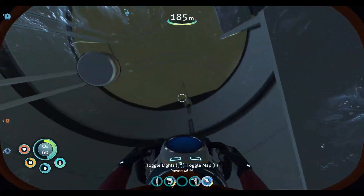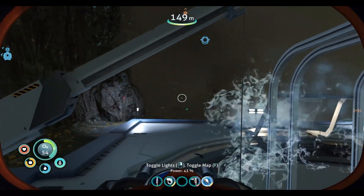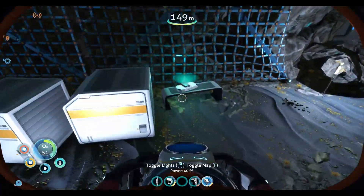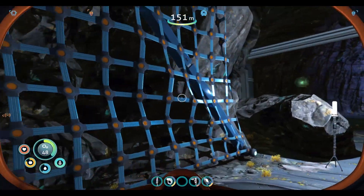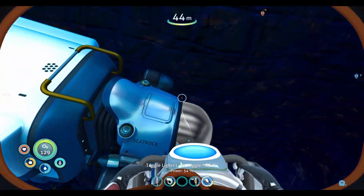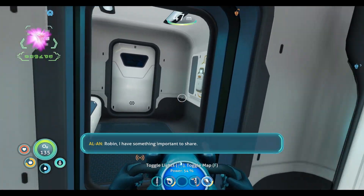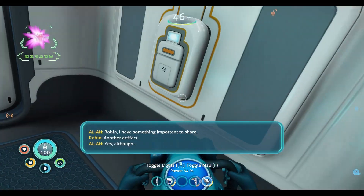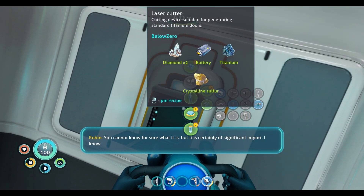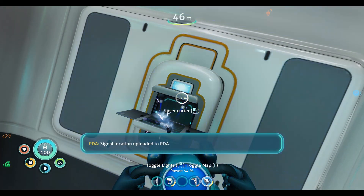Alright, let's go up — like in a little elevator shaft. It's almost like this area at some point may or may not have been above water. There's another little blueprint of sorts. Okay, so there's our sea truck charge — it really wasn't that far off. Robin, I have something important to share. You cannot know for sure what it is, but it is certainly a significant import. Signal location uploaded to PDA.